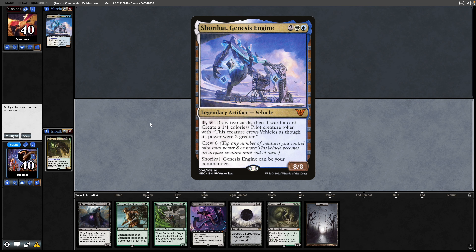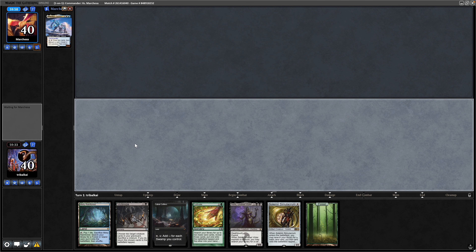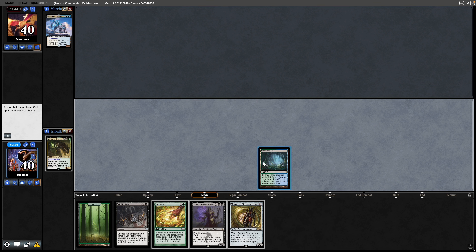Moving up against another combo-centric deck here — Shurikai this time — and again we start with a one-lander. Again getting two Cabal Coffers on turn one. I was debating whether to have that in the deck, but we do have Crop Rotation so I fancied my odds. Let's keep and put one Cabal Coffers back, going for a Tap Land with the Misty Rainforest to slow our opponent down.